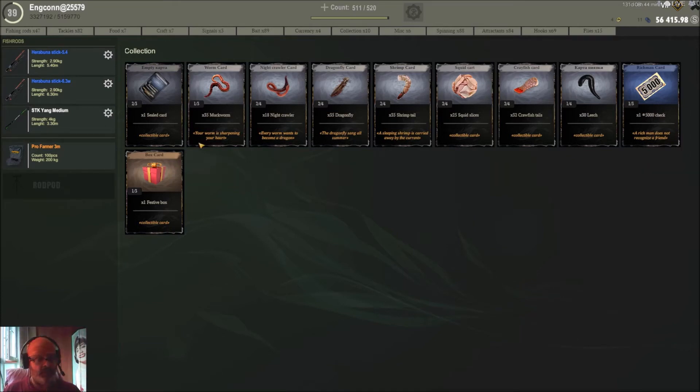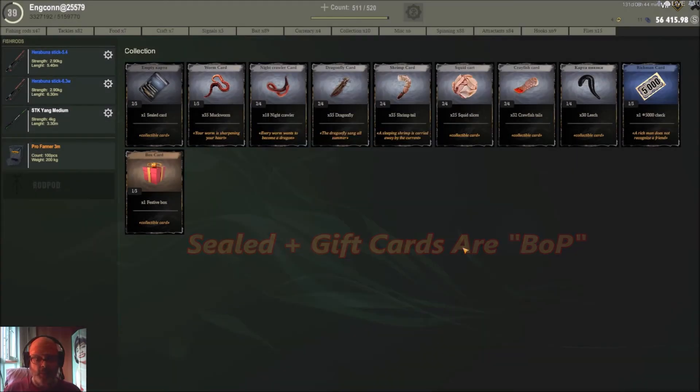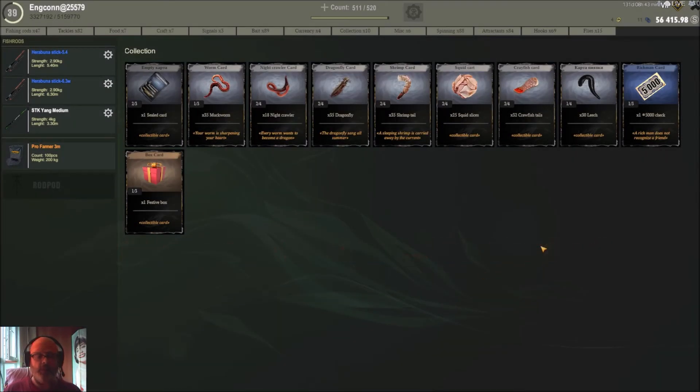When these cards stack — like a full three — you can give them away, but if you use it, it's bound to you. So far in the game, the cards that are sealed are bound to you, so you need to open them first, and then from there whatever you get will be tradable.